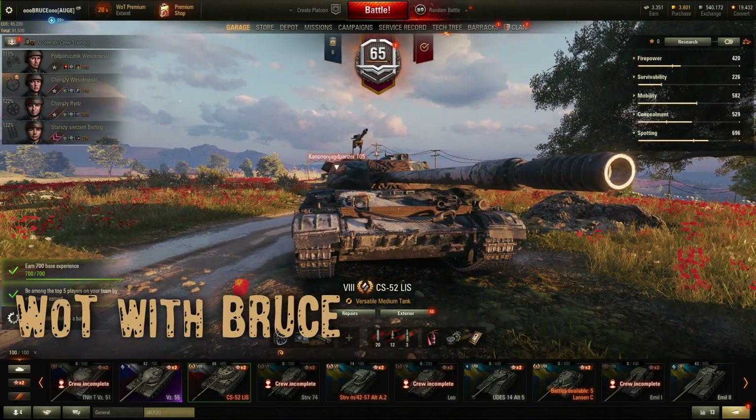There are premium tanks at various tiers, but the best way to make credits is a tier 8 premium tank. The CS-52 LIS is in my opinion one of the strongest tier 8 medium tanks in the game. If you want to know my opinion on the best tier 8 medium and heavy tanks, check out my dedicated videos on those topics.